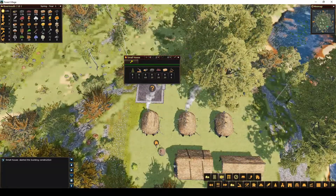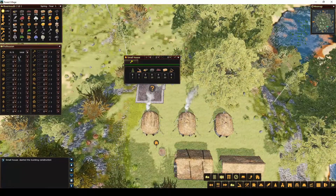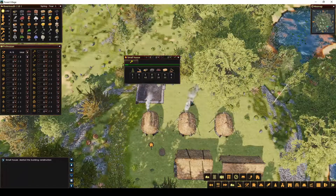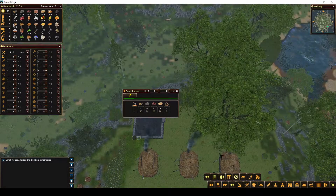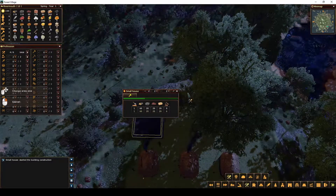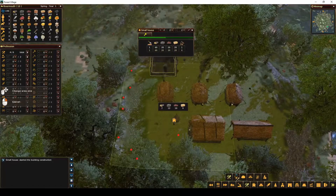Let's go into the professions. I like to have this up all the time so I can see where everybody is at. We're going to need at least one builder, maybe two. I like to have two to start just to get this done faster. And then while they are doing that, I'm also going to gather some resources — everything right up here first, so they don't have to go so far.